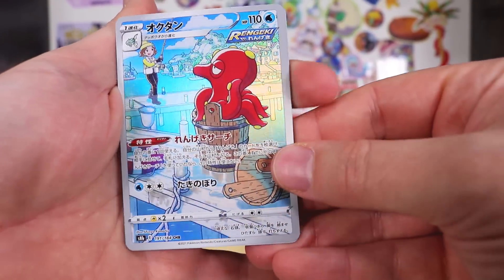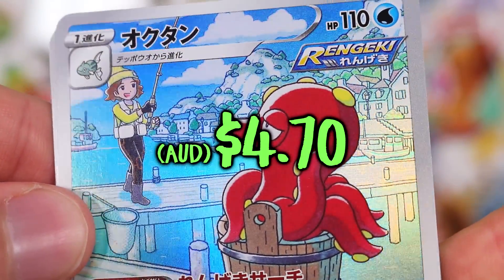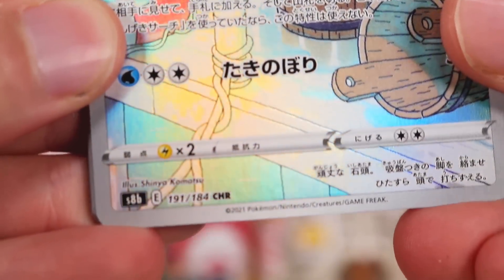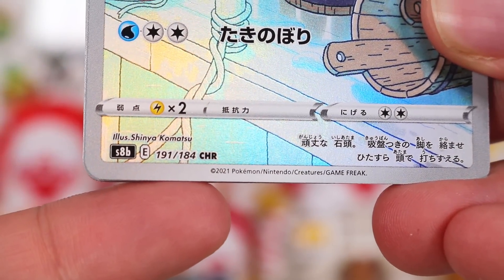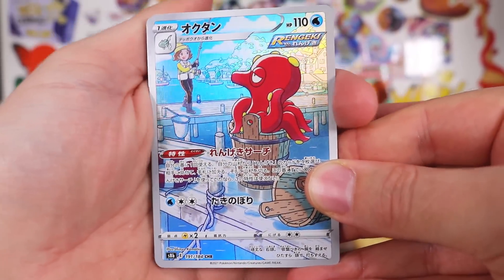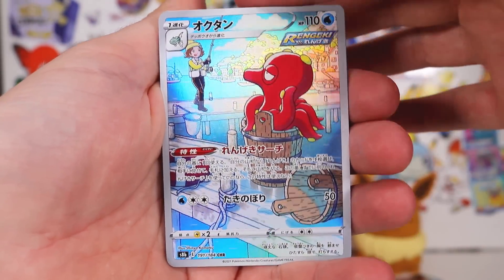There's the character rare! Look at it! I'm shitting and pissing and cumming. Look at this. So you see you've got CHR for character rare. Octillery with his trainer. I'm not sure who that trainer is. Look how beautiful this card is. This is incredible.